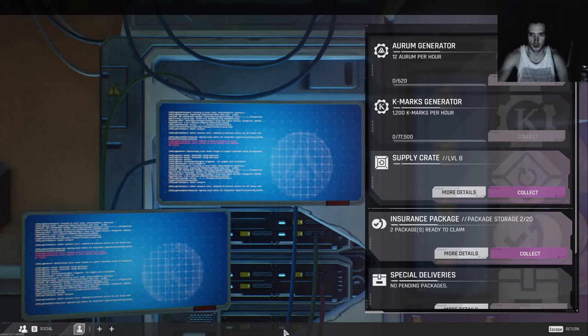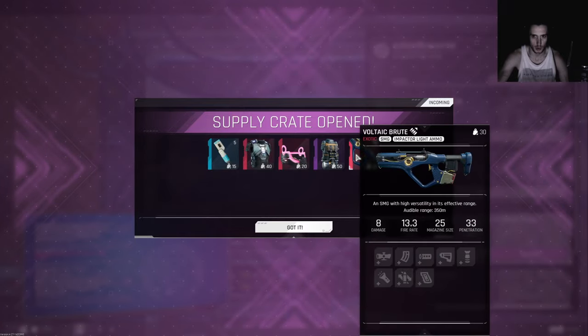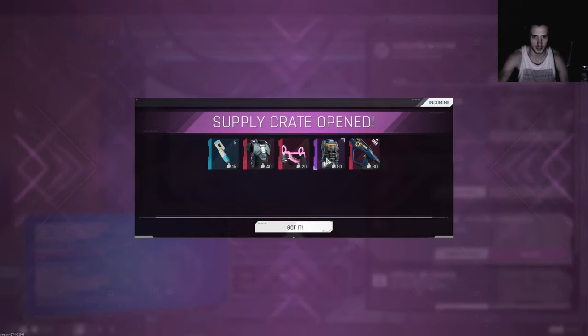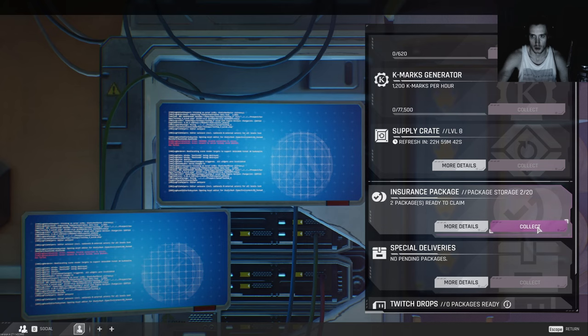This is a short video where I compare the supply crates at level 8 after the update — which is what you're seeing right now — and a few from before the update. I upgraded it three or four days before the update, so there's quite a difference. I got one gold gun and everything is pretty much exotic to purple, which is good. They upped the drop rate of good stuff, and I don't know if it's just a level 8 thing or if you also get better stuff in general.